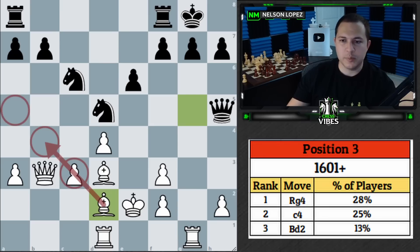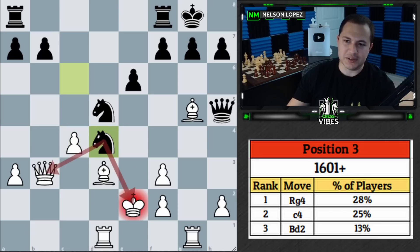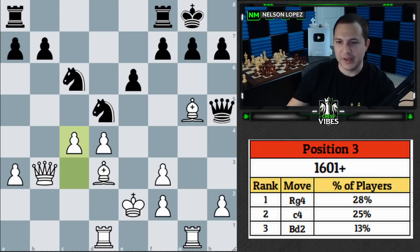The game is relatively equal, still slightly better for black, but bishop to d2 is really what we needed to play. C4 just hangs the pawn to a fork on d4 — there were lots of forks to be careful of.